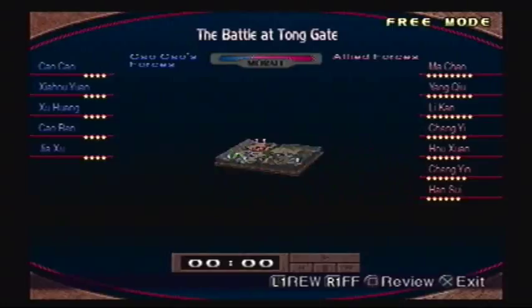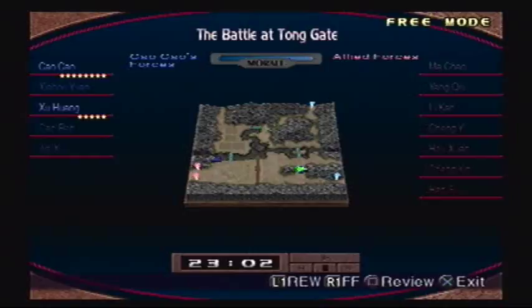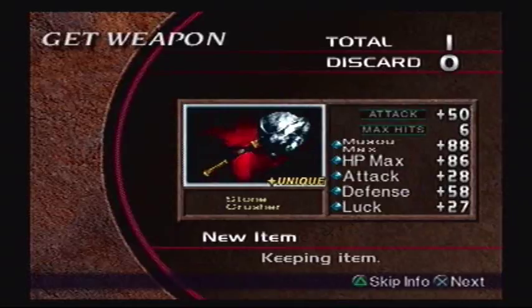Holy crap! I did not think I was gonna pull it off! And I thought I was screwed out of it earlier. But in the end, it took 23 minutes and 2 seconds — but somehow we survived. So there we go! There's the fourth weapon: the Stone Crusher.